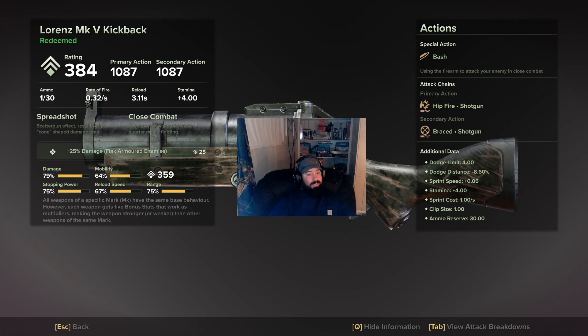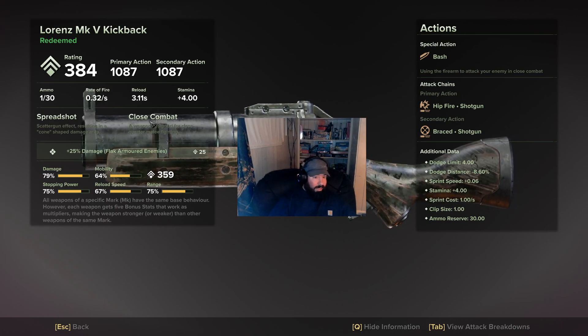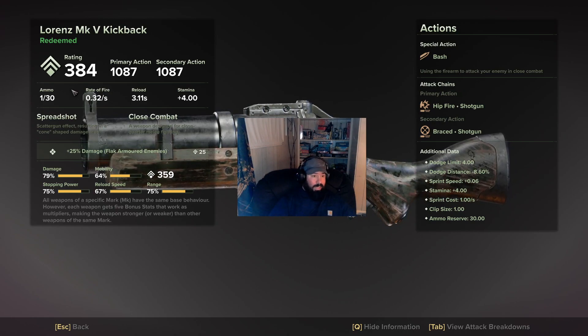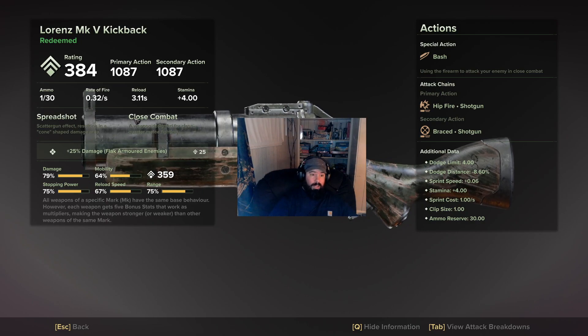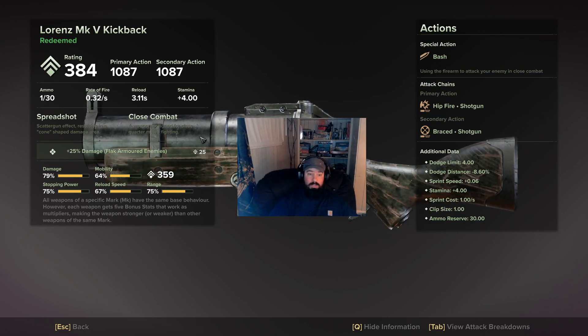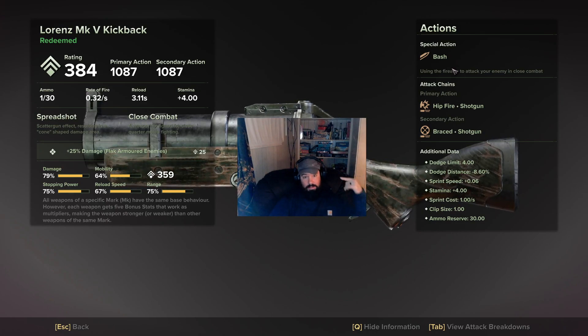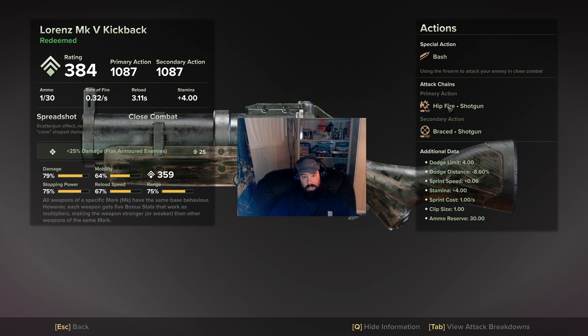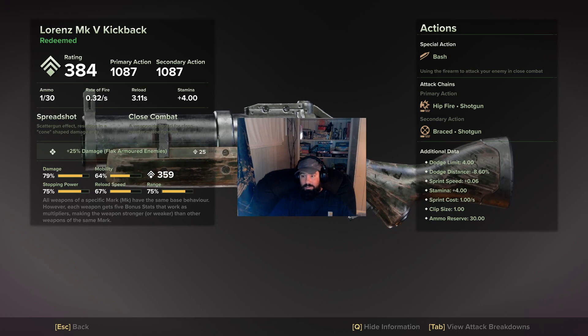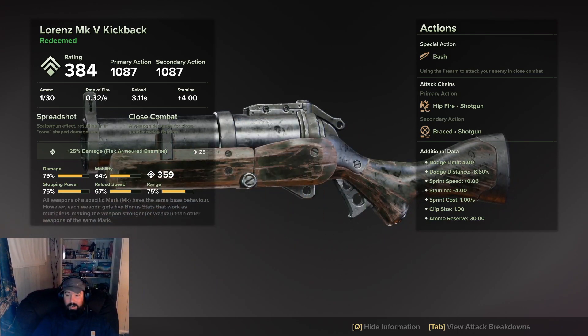It is essentially a single-shot shotgun. Spread shot is the effect, and close combat scatter — scatter gun effect results in a cone shape damage. Close combat is a weapon designed for close quarters melee fighting. A very simple weapon. Its actions are bash, hipfire shotgun, and brace shotgun.